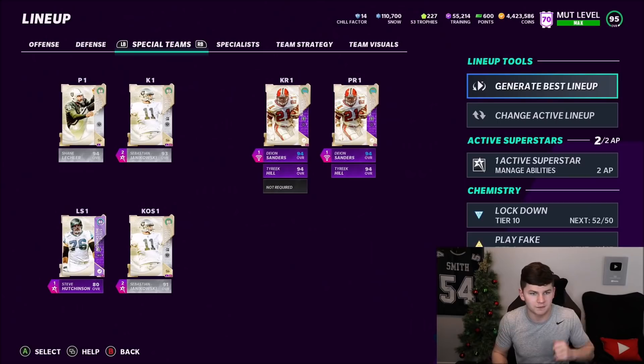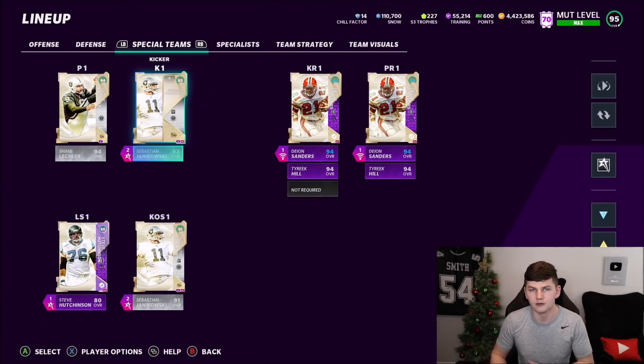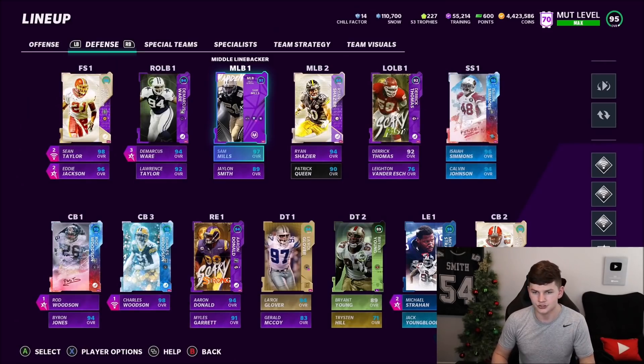On special teams, Janikowski and Shane Lechler didn't change — still running Focus Kicker on Janikowski. So that's my lineup and the abilities I'll be rocking for now. Let me know below how your team has changed — I'm sure a lot of you had to change things up completely. There are new abilities in the game, so check out this morning's video if you want to see all the new abilities and AP changes. Hopefully you enjoyed the video — drop a like and hit that sub button. See you guys next time.